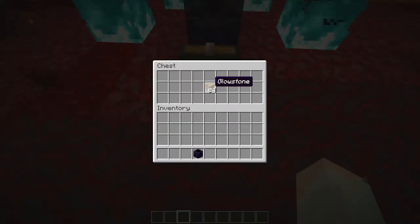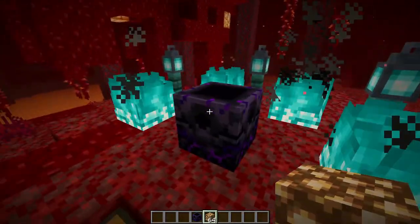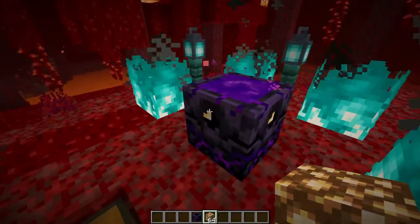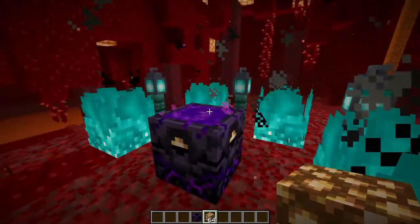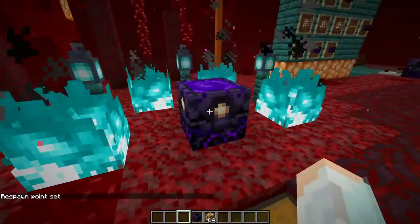In order to power it we have to put glowstone in it. So now I'll take a block of glowstone and put it inside. As you may see, the whole block started glowing and this little triangle appeared. I can also put another block, another block, and another block, and I can set my spawn.